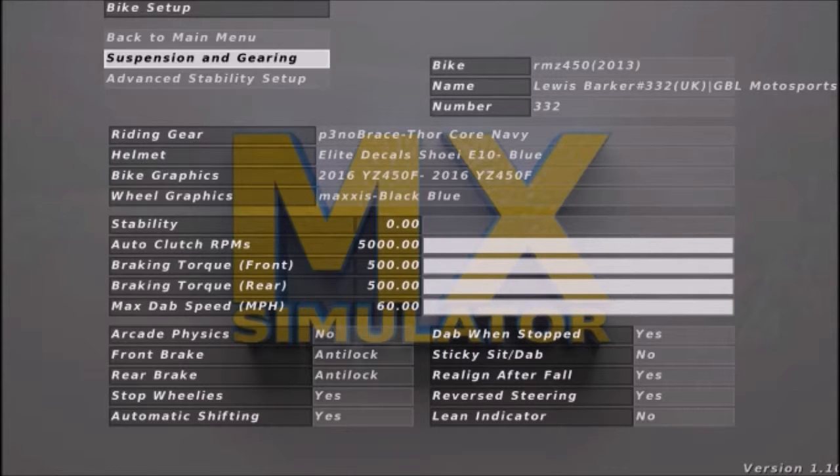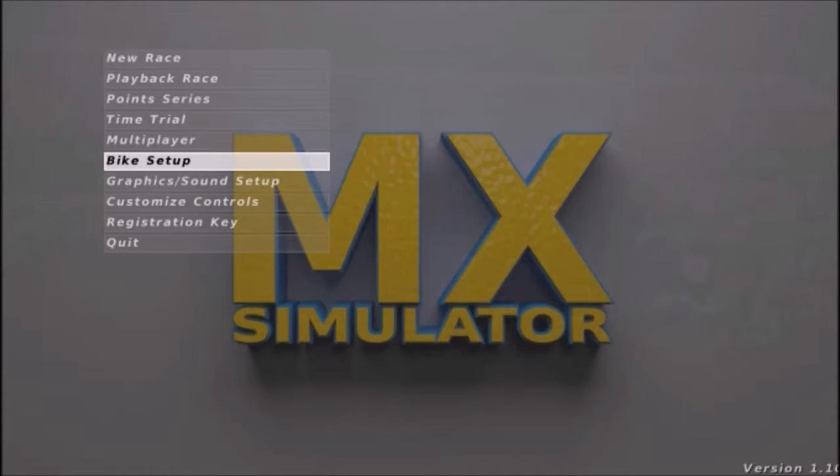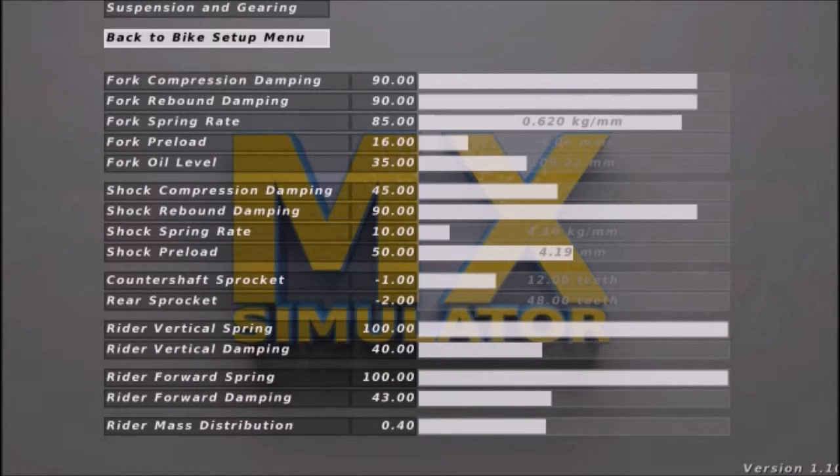Alright, so I'm gonna start with suspension and gearing. Have you got a met simulator? Oh my god, great video this isn't — I know it's going well. Get a met simulator. What's happening? Give me time, give me time. Hang on — bam boom, yeah. Right, so got the bike setup — suspension and gearing. What the fuck's that? God, you're so new to this game.